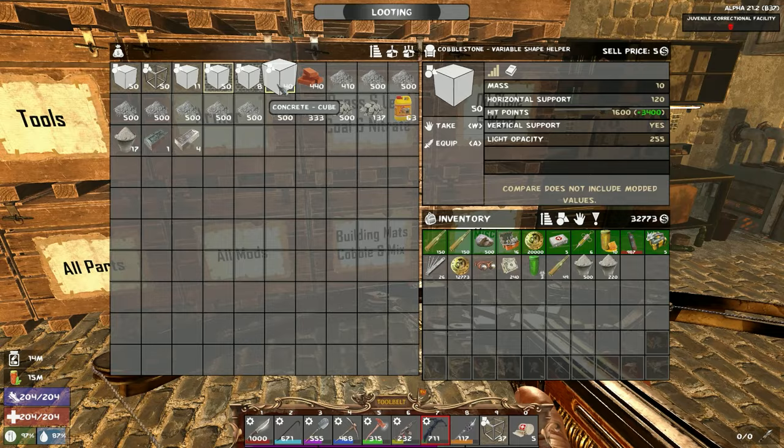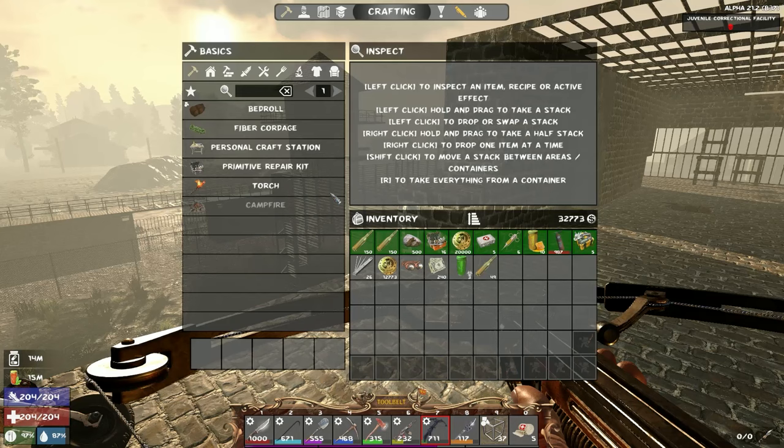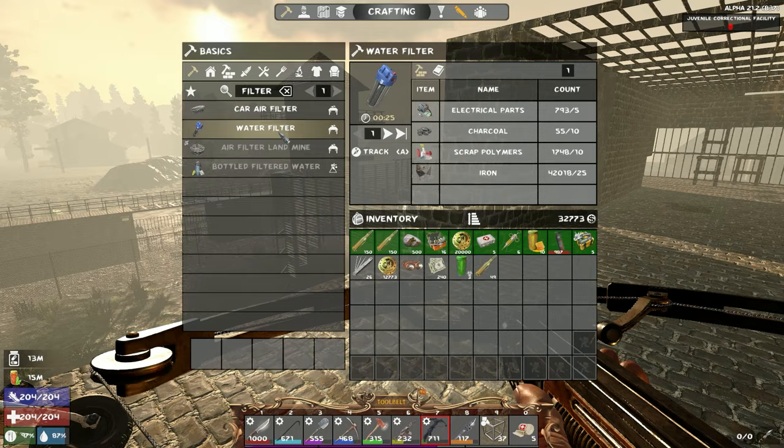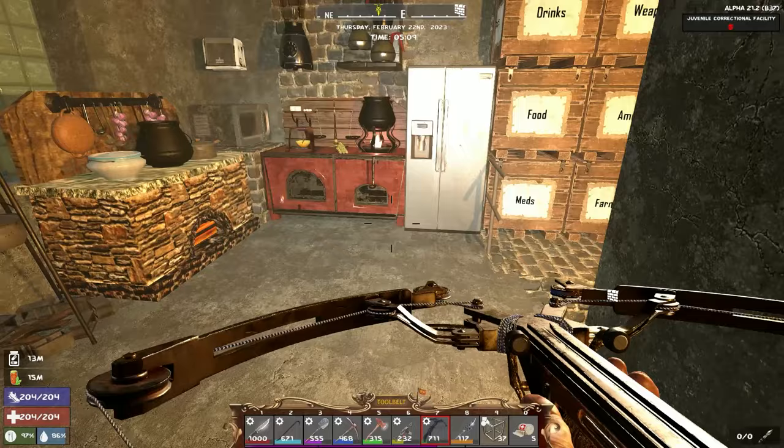We have cobble and concrete and stuff but I need to make way more concrete. One of my members, Brandon, suggested why don't I just make more dew collectors — and you actually can now make the water filters. It's pretty cheap to make as you can see. If I can make more dew collectors and get a steady source — say 10 collectors giving 30 water — we can make murky water and make more concrete that way.